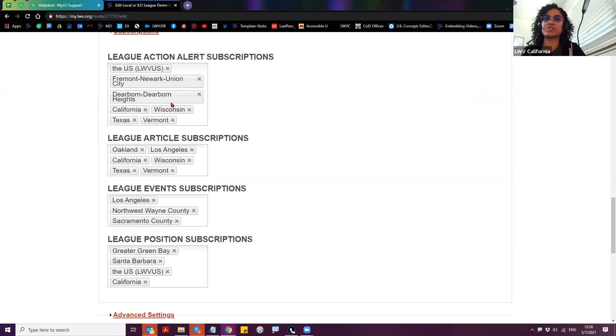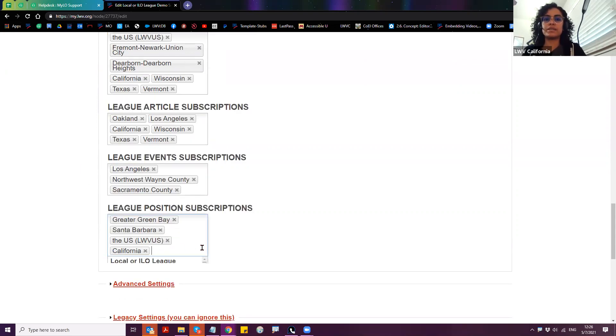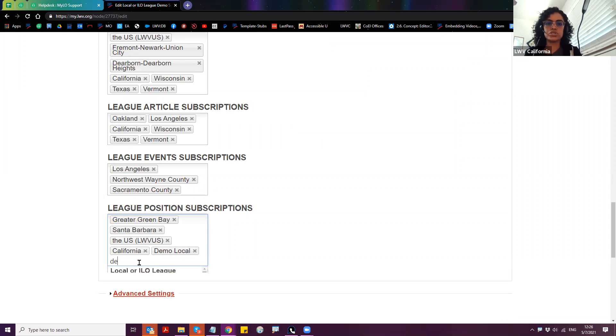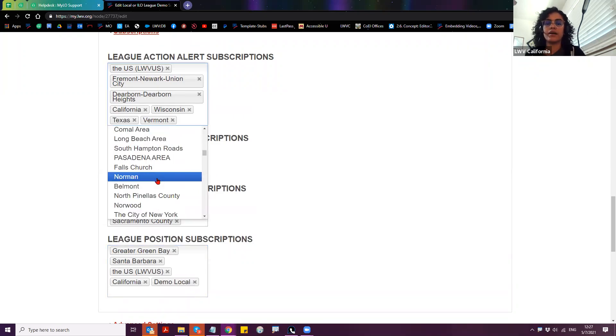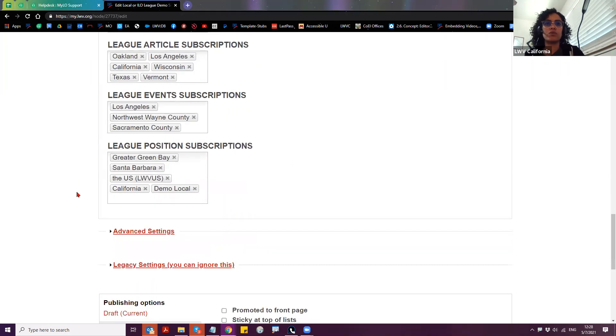When you have a lot of subscriptions, the dropdown list can get a bit buried. If you want to add a league, type out the entire name and press Enter — if you type only a portion of the league's name, you're not guaranteed to get the one you wanted. For example, typing 'demo' might pull in Demo City even with Demo Local still in the results. That's just what happens when you have a lot of subscriptions already. Otherwise, you can scroll down the list and look for them.